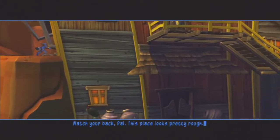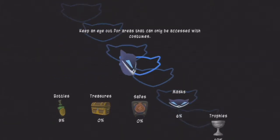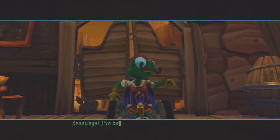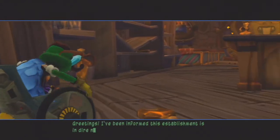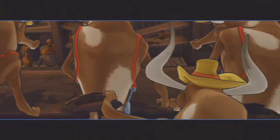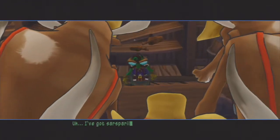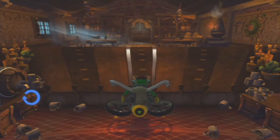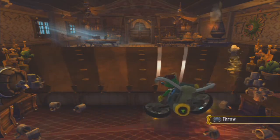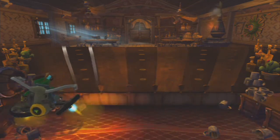Watch your back, pal. This place looks pretty rough. Will do — see you inside. Greetings. I've been informed this establishment is in dire need of an expert napjockey. I've got sarsaparilla! Well, these guys look thirsty. I can move left and right simply by using the left stick. When a patron steps up to the bar, I can slide him a drink by pressing the X button. These guys don't look like patient types, so I'd better make it fast.